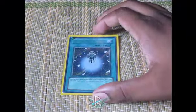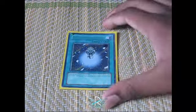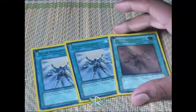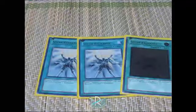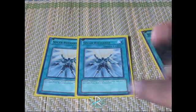For the spells, I have one Charge of the Light Brigade — only one unfortunately, but it's still great. If you have a dead hand you can make it stellar with this card just by drawing it. It searches out a level four or lower Lightsworn monster. Next card is three Solar Recharge — discard a Lightsworn and draw two cards, then mill two cards. This gets rid of those dead cards in your hand like Lumina, and draws those extra cards you need.